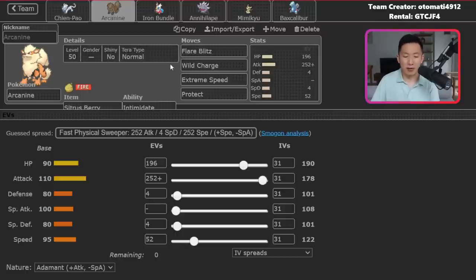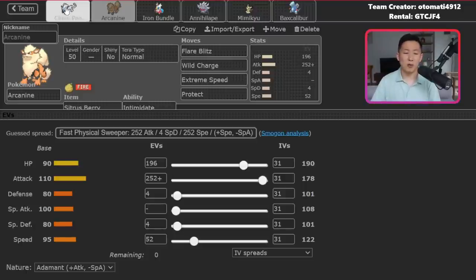Normal Tera Extreme Speed really catches opposing Pokemon off guard — it's basically Dragonite at home. Wild Charge is a nice tech move especially in best of one, as it hits Water type Pokemon. Players often use Water Tera to get around Arcanine, like Water Tera Tinkatuff or Gyarados, and Wild Charge gets super effective damage into all of those. Combined with Chien-Pao's Sword of Ruin defense drop, you can get big one-hit KOs your opponents never expect.